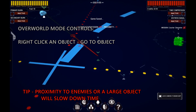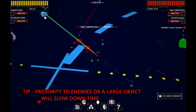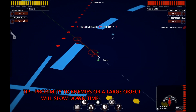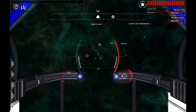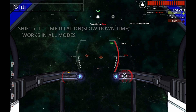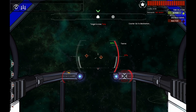I'm getting intercepted by some enemy fighters. This is going to segue into basics of combat. When the enemy ship is close enough, I'm forced out of overworld mode back into ship mode. I've just hit time dilation so I can talk before the actual combat begins.